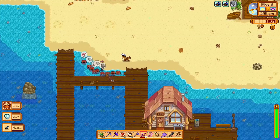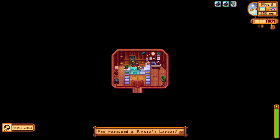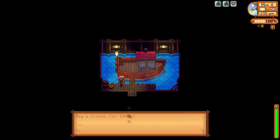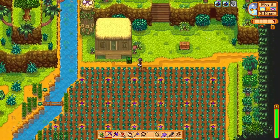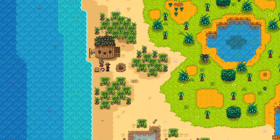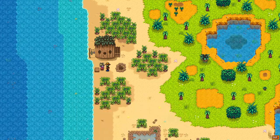We forage the beach and harvest and rebait the crab pots before arriving at Willy's shack, where we give Willy the wriggling worm, which is the second to last item of Birdie's fetch quest. We obtain the pirate's locket in exchange. We pay 1,000 G for a boat ticket to the island, and give Leo a duck feather on our way to the island farm, where we stop at the chest to drop off some items. After that, we head over to the far west side of the island where we find Birdie to give her the pirate's locket, finishing her fetch quest and awarding us with five golden walnuts and also the recipe for fairy dust.